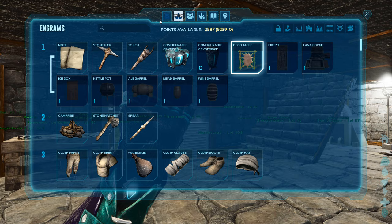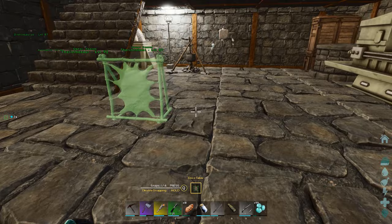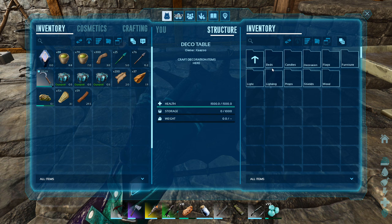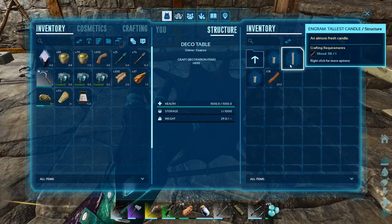Let's do this one. Deco table right there. Takes one wood. That's pretty cheap. Put this bad boy down. Let's check it out. Structures, beds. All this for one wood. Let's craft a couple items — they're cheap, one wood apiece.